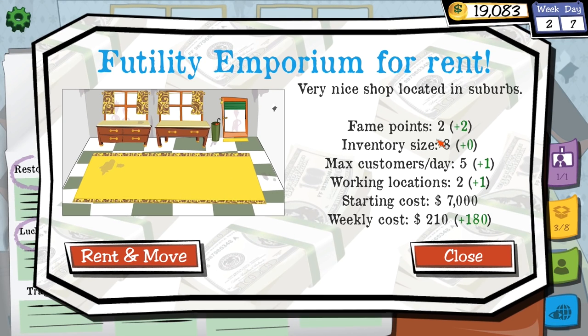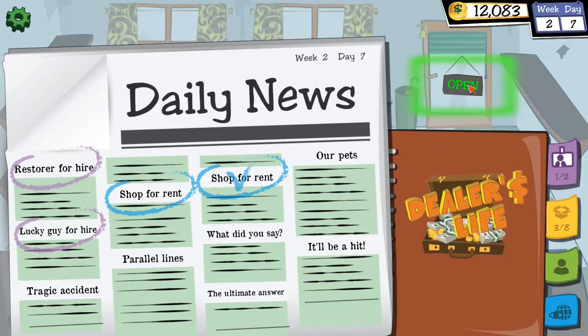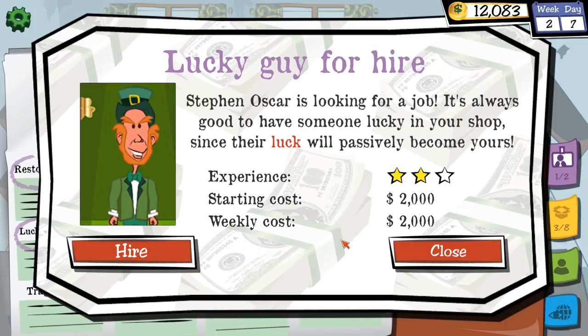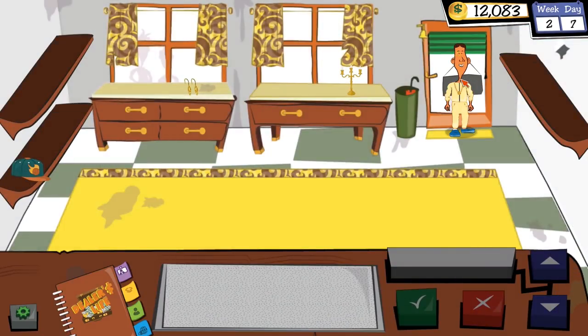The Futility Emporium shop comes up again — no extra inventory space, but plus one max customer per day and fame points up. We just kind of killed it on that last sale, so let's buy a new shop and move. We've moved to a new shop — super. And we can now have an extra staff member too.